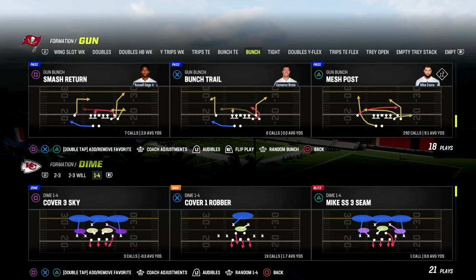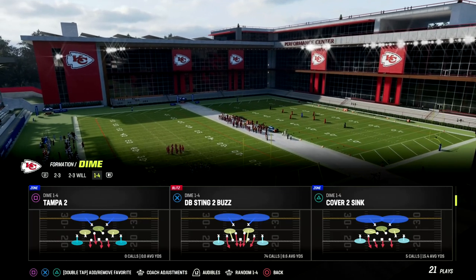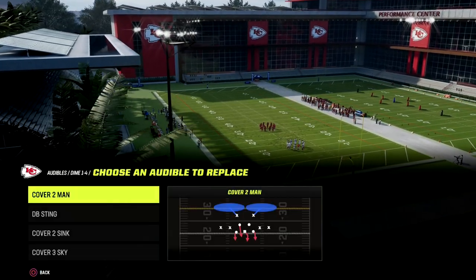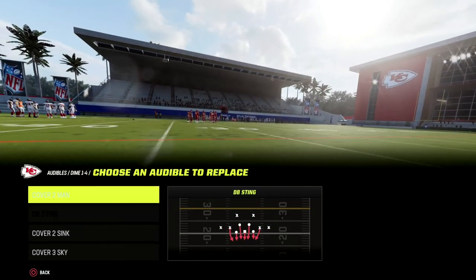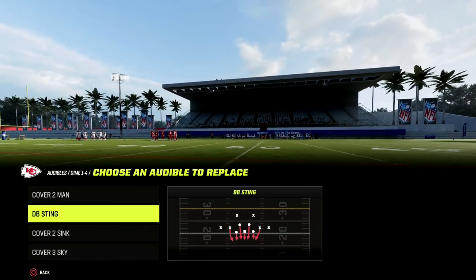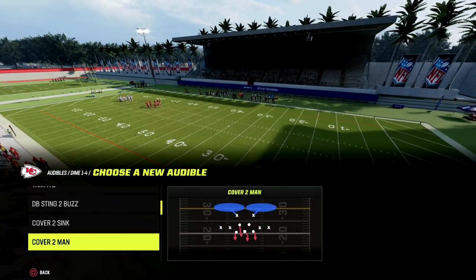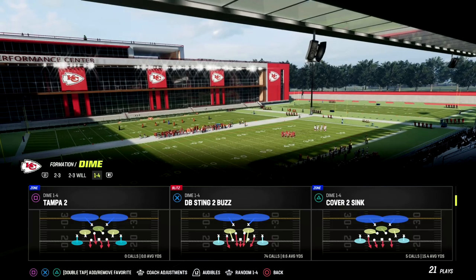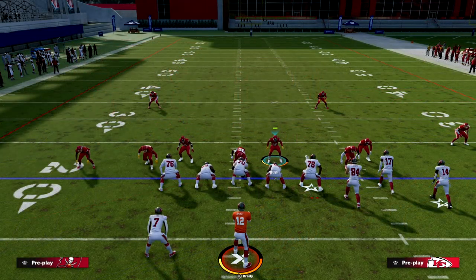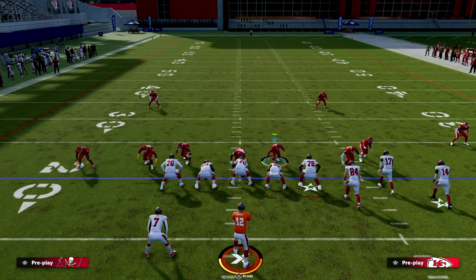The play that makes 146 tick is DB Sting Two Buzz — that is the play you want to come out in every single time. You'll notice we have some really interesting plays and everything is pretty much set up for you: your man play, your zone play, your man blitz. You can exchange Cover Two Man for Cover One Robber, Cover Four, or something else. Now look at the alignment — this is a little different than Dollar. The defensive linebackers mug the gaps, which is a big deal for run defense.